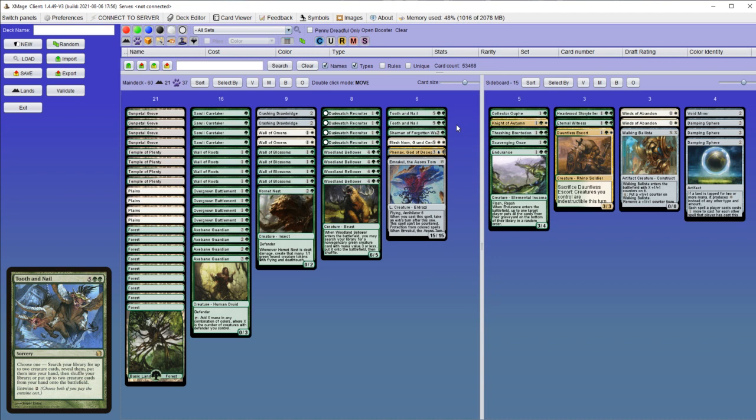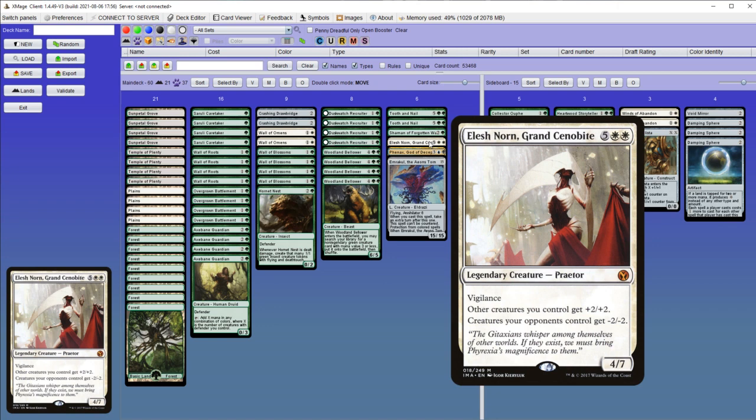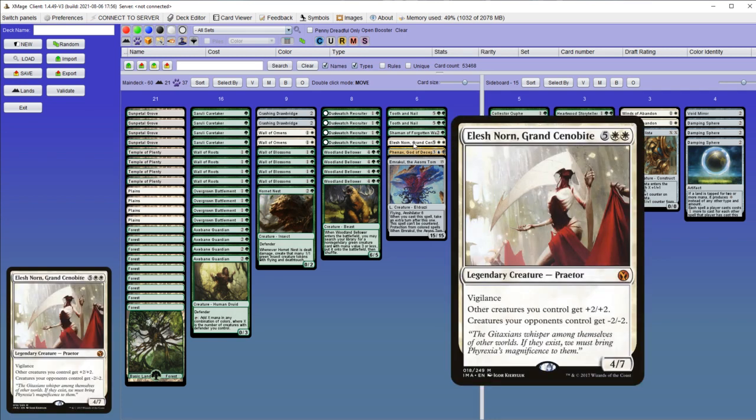Then there is Tooth and Nail. There is no specific instant game-winning combo, but the choice is mainly between Elesh Norn to wipe opponent's board of small creatures and pump your team. The plus two plus two on your side actually matters for Phenax, God of Deception, because it will give your creatures the ability to mill your opponent for X, where X is the toughness of the creature that tapped.